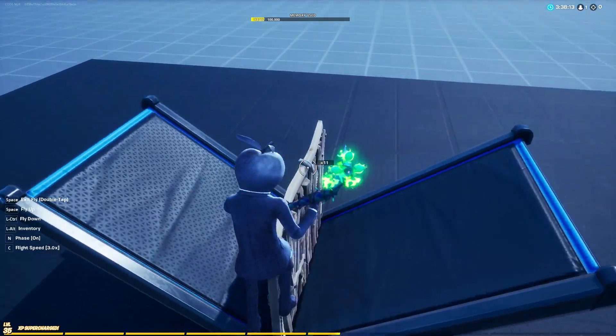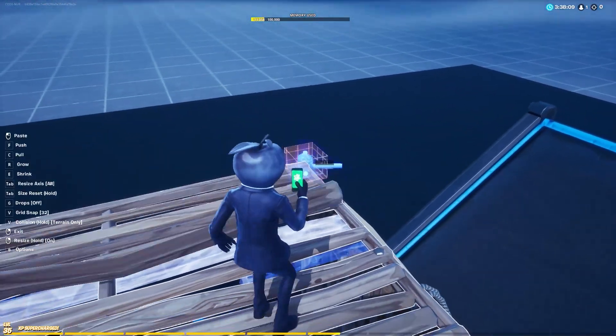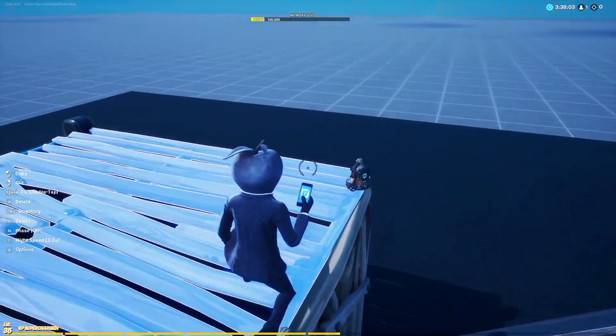Go somewhere away from your main 1v1 area and place down the objective device gallery. Grab any objective device you want, then grab the objective device and place it on top of the starting wall. You can also resize the objective device to make it small.